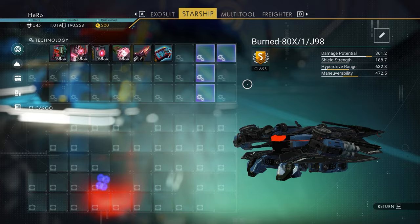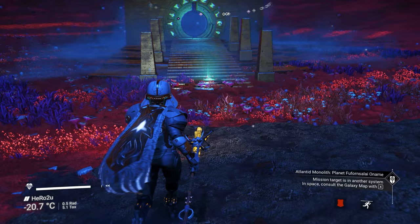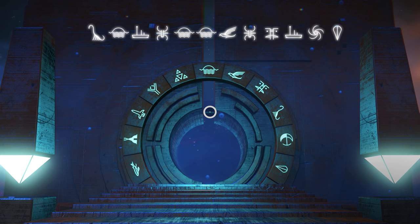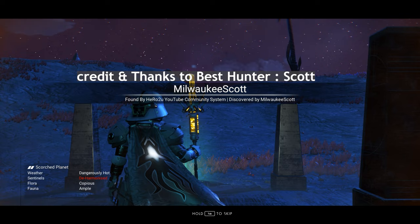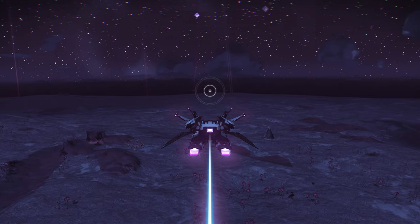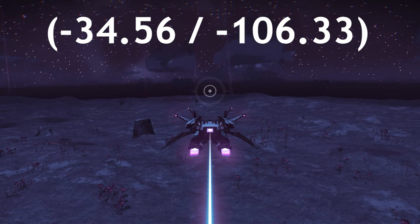The next sentinel ship is gonna be square four supercharged, so make sure you take a screenshot of this glyph after I finish. You will land on a scorched planet with aggressive sentinels, so you need to be very careful. To get this amazing sentinel ship, we need to go to a specific location: minus 34.56, minus 106.33.